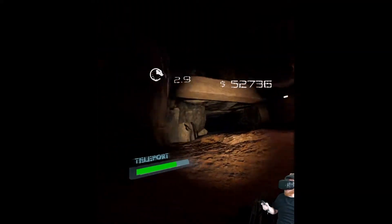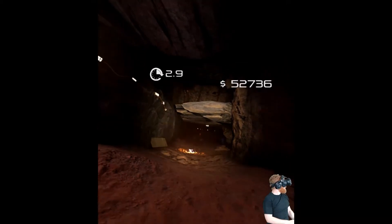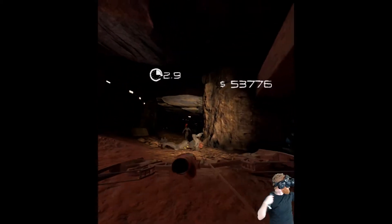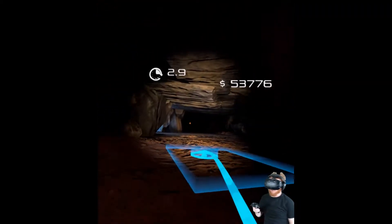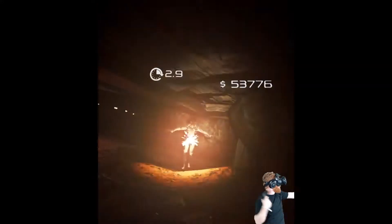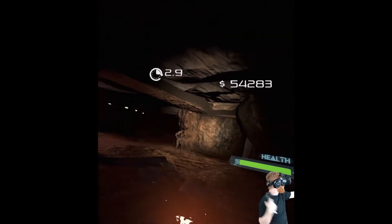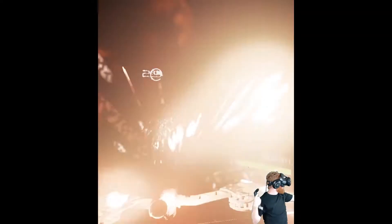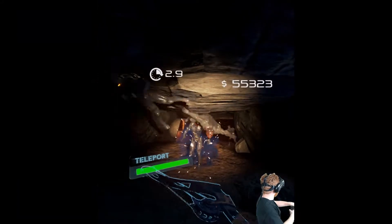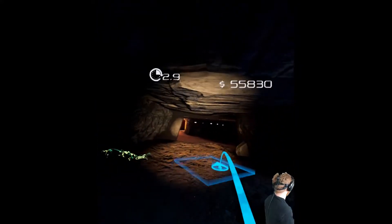By the way, this level is the newest level that got added. This is an early access game, so at the moment it's basically just a wave based shooter, although with pretty big levels, locomotion and all that. The plan is to have a campaign mode with a story and all sorts of different levels. Right now it has three levels that you can play in the same style of gameplay. This is the newest level, the cave - it's pretty cool, like the biggest of the three levels.